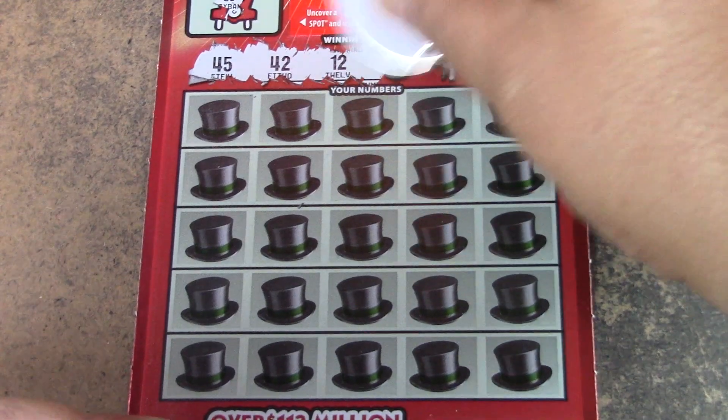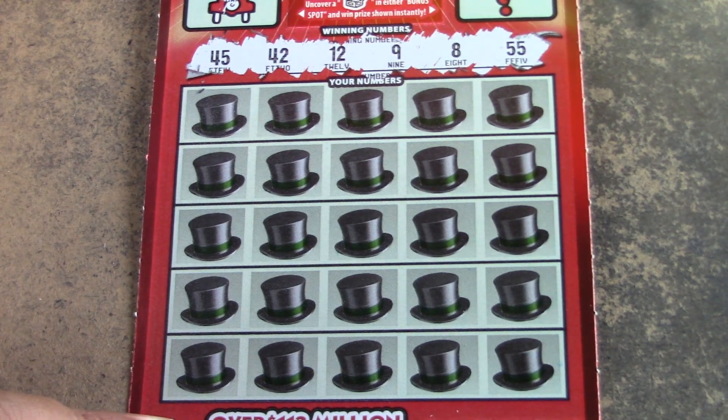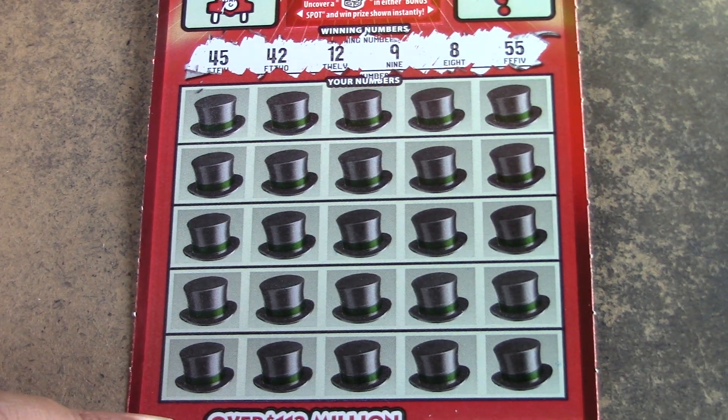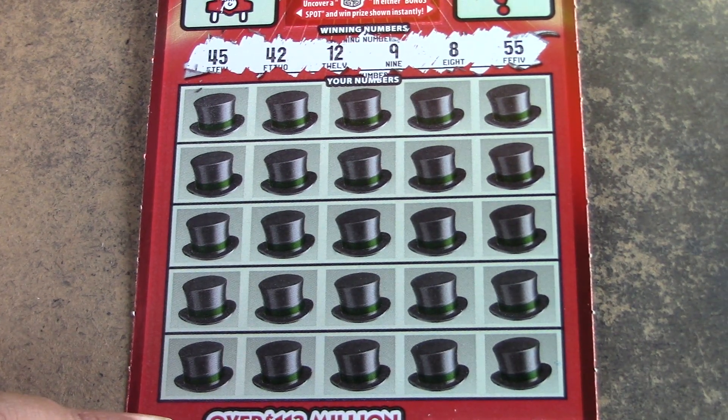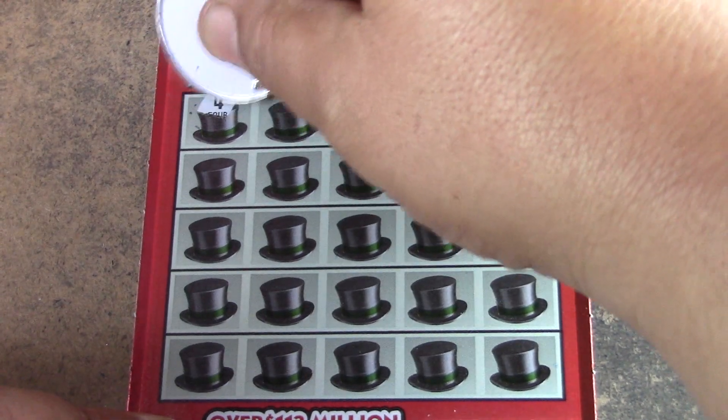Hope you guys are all doing good. Let's see what we have. Our winning numbers are 8, 9, 12, 42, 45, 55 — so no twenties, no thirties. Let's see what we can do.